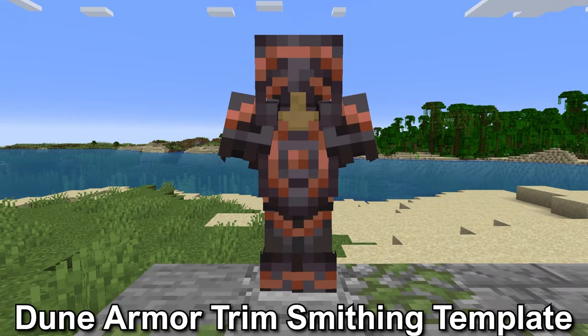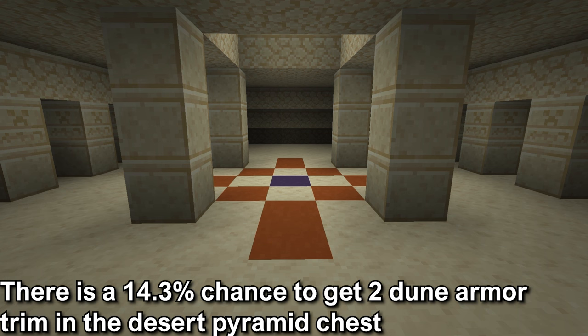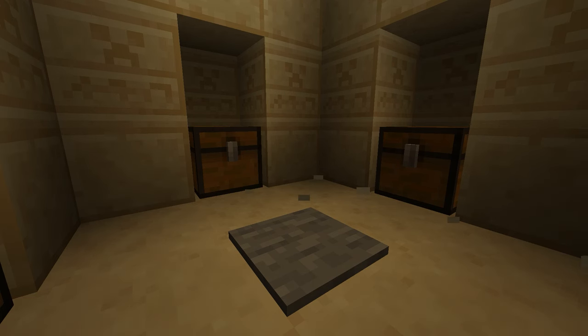The dune armor trim smithing template. This is found in the desert temple. There is a 14.3% chance of getting two dune armor trim smithing templates in one of the chests. The chests are found in the chamber that is hidden under the terracotta pattern in the floor of the main chamber.